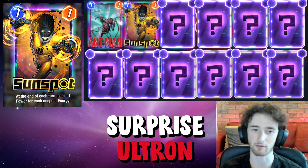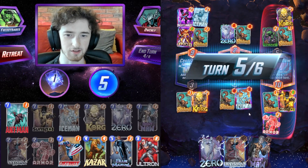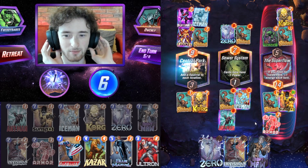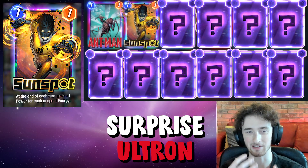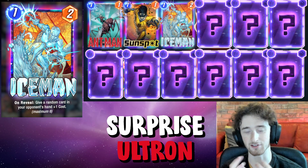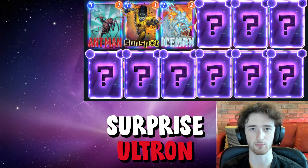Sunspot is good to get a bit of extra cheeky power on the board and potentially dissuade the opponent from playing into that location, as we can always get extra strength there. We've got Iceman as well — this is good early game, disrupting the opponent. Same situation with Korg, both very good at putting a wrench in the opponent's machine.